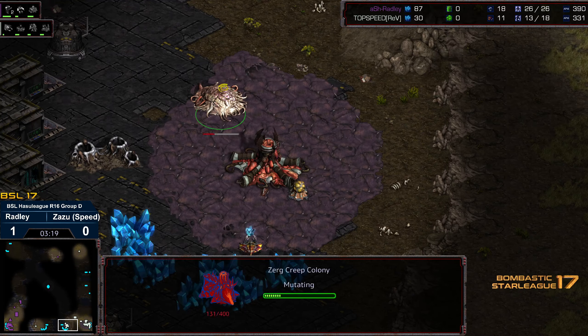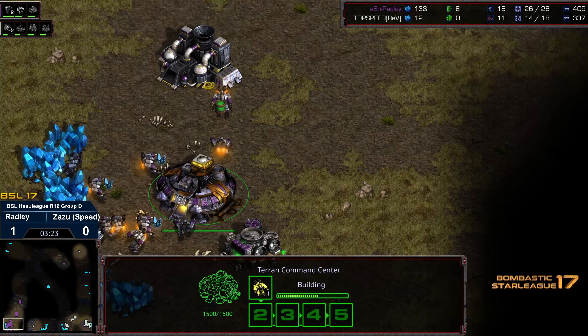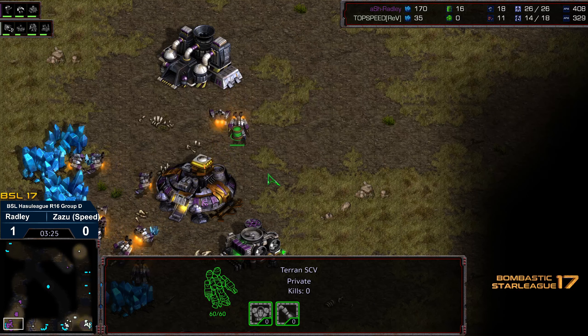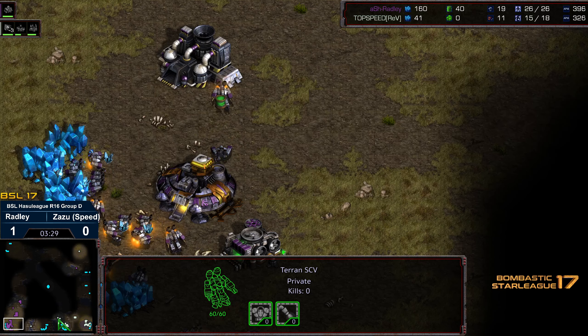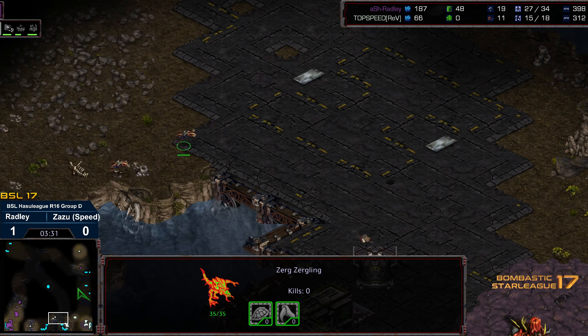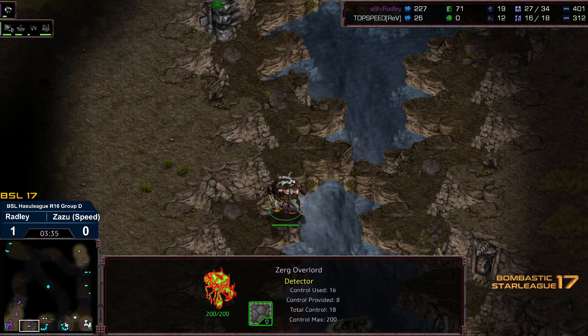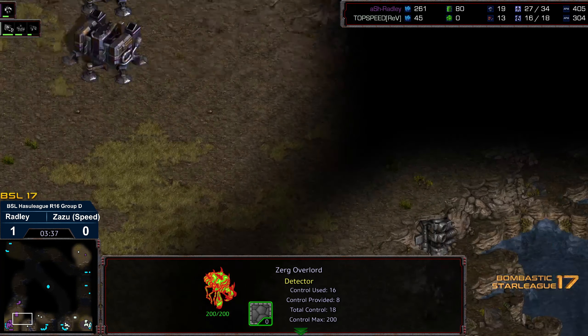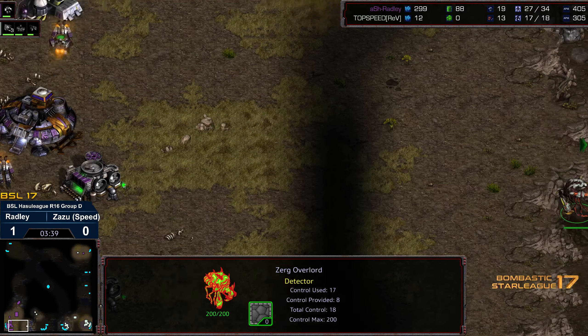Dropping the extractor, saying: you're going to play off-tempo, I'm going to play off-tempo as well. The marines are starting to group up. Zazu is already building a creep colony defensively out of respect for a potential off-timing push. We've got three SCVs on gas, so we could see a transition potentially into mech.